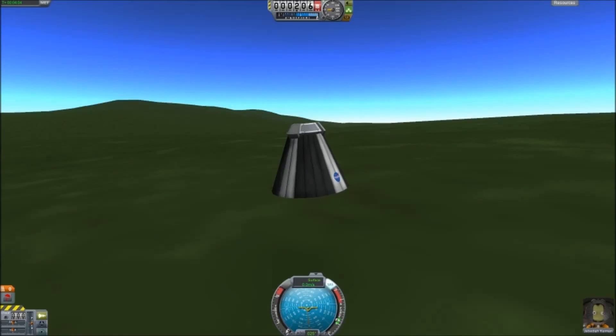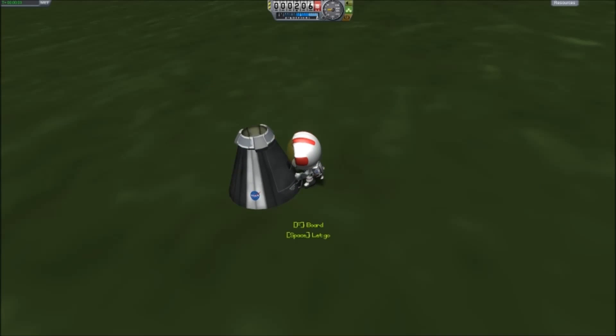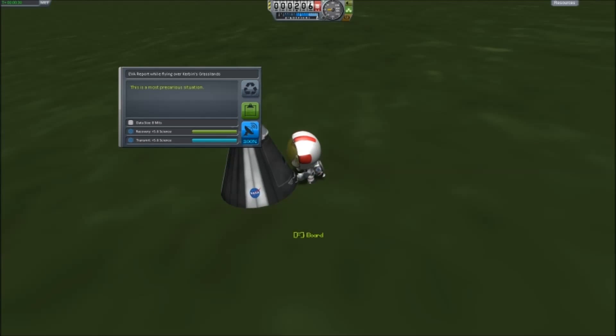If we click on Jebediah himself, we have a couple of options: IVA, which lets us see inside of the command module, and EVA, which lets us leave our command module. EVA stands for extravehicular activity — it basically means you can get out of your craft. So we're going to click on that. The game treats him as though he's flying because he's holding onto the ladder. If we click him, we can get an EVA report, which gives us a little bit more science. He says it's a most precarious situation. There's another screen that says EVA report while flying over Kerbin grasslands — that means we are in a new area. The planet has biomes: grasslands, the space center, the ocean, and so on. For all of our science experiments conducted in those areas, we can get more science.